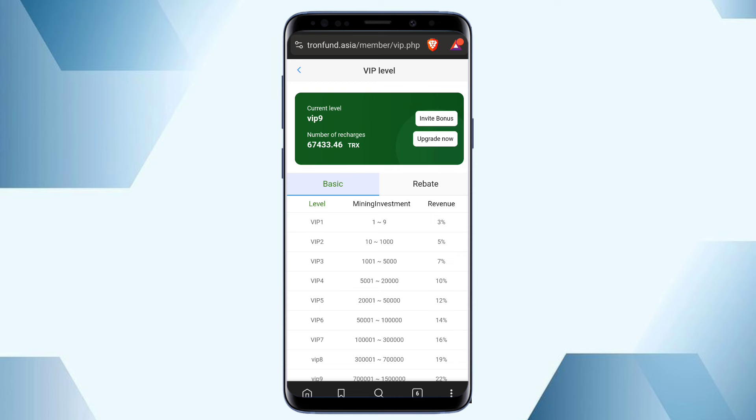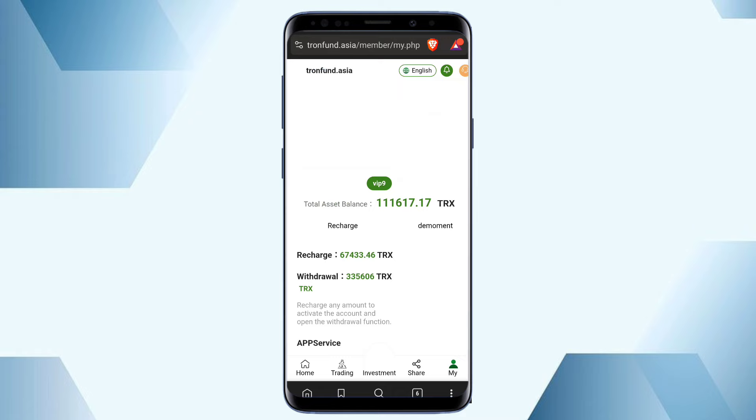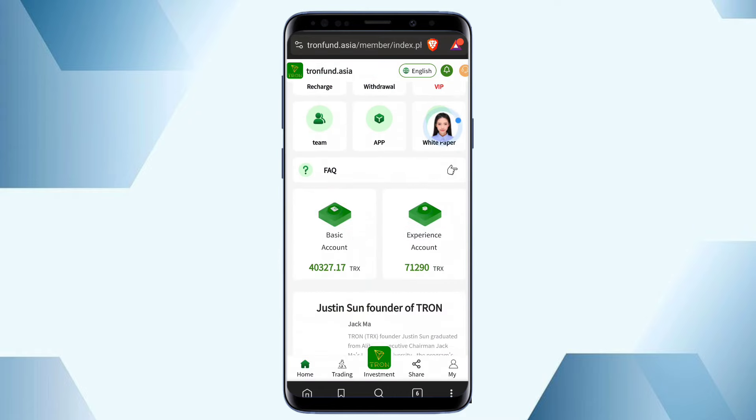VIP investment starts from 10 TRS up to 1000 TRS — when you invest that amount you get 5% revenue. If you invest more than 1000 TRS you get 7% revenue, and if you invest 5000 TRS or above you get 10% commission. This is the revenue structure you can see here when you invest TRS and upgrade your VIP.